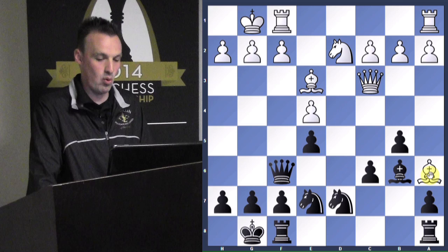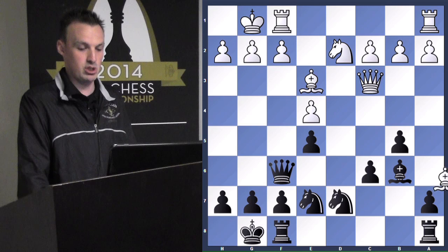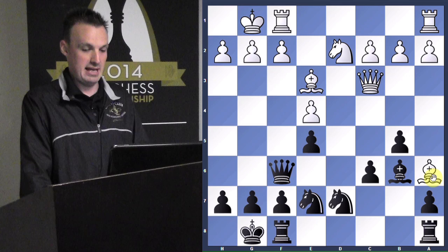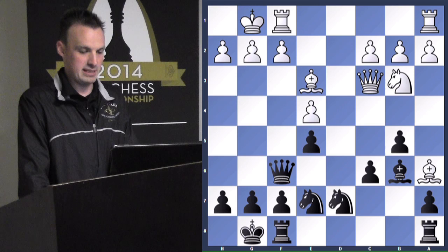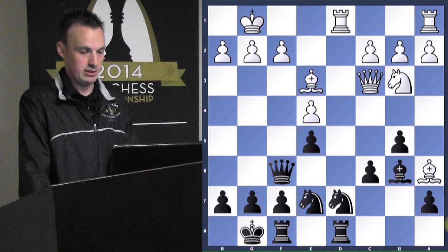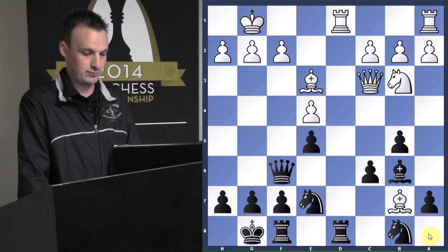White's idea should be to try to free this bishop — how would you go about doing that? A4. That's what he should be playing because the bishop is pretty much useless down here. But instead he tries knight to b3. Rook to d8 challenges the file. Now knight to b8 works because white plays bishop to b7. My rook's not attacked. So rook to d6 attacks it — take, take.